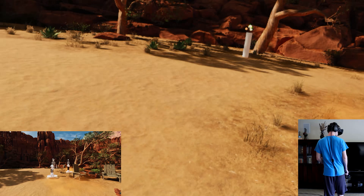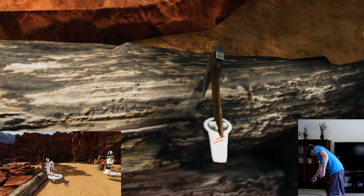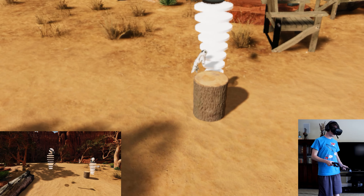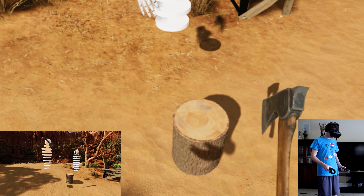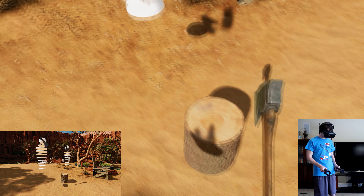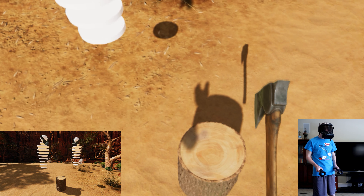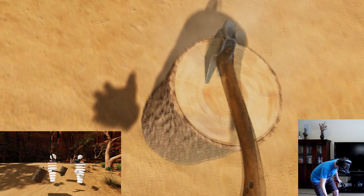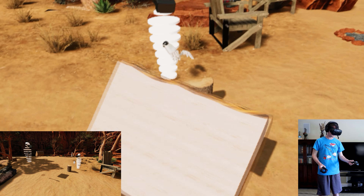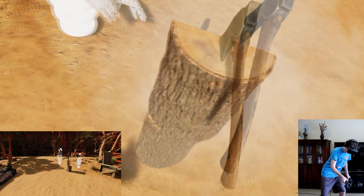I'll grab this piece of log. Behind you there's an axe in the tree — you can grab that. Just like in real life, if you chop it like this it's not going to work. If you chop too light it's not going to work. This is not like other games where you press A to chop wood — here you actually need to do it the way you think it should be done. There we go! We need quarters, so one more time.